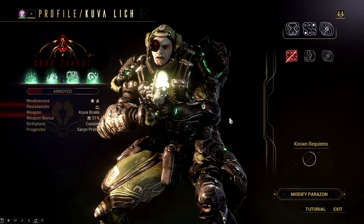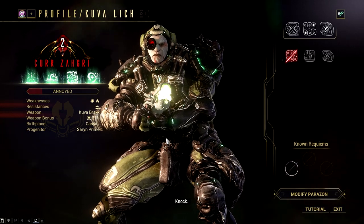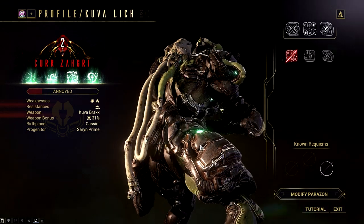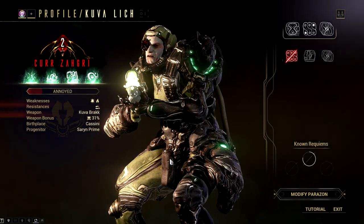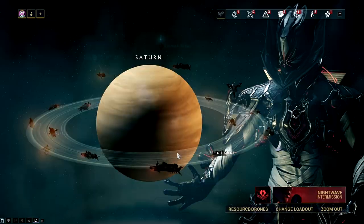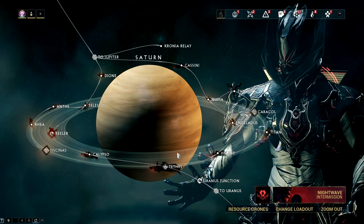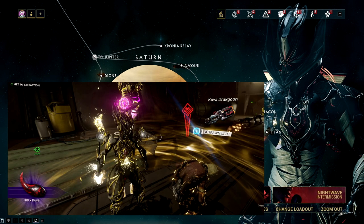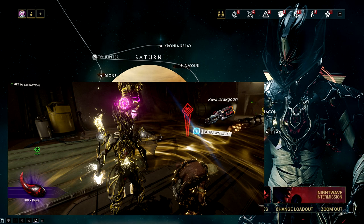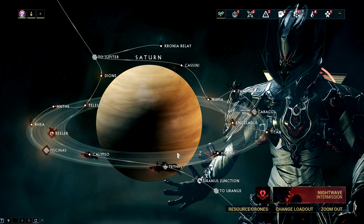You can rinse and repeat this mission until you have enough Kuva or found the Kuva weapon you're looking for. The new feature where you can see what weapon the larvling is holding was a great change. This is not yet proven, but some players say that a Kuva larvling with a distinct glow effect will create a lich with an ephemera. Take this with a grain of salt — you can try it yourself and let us know in the comments.